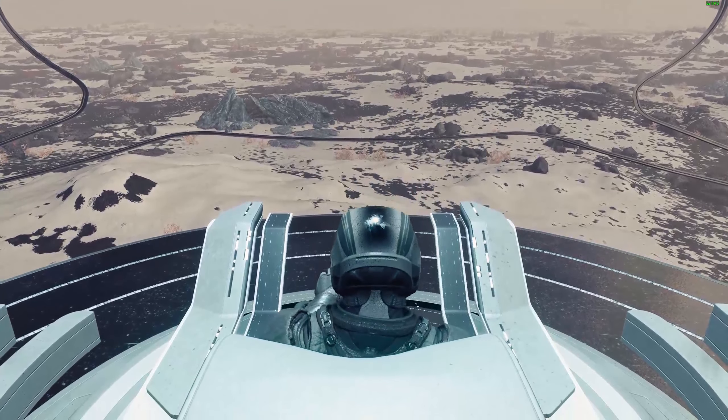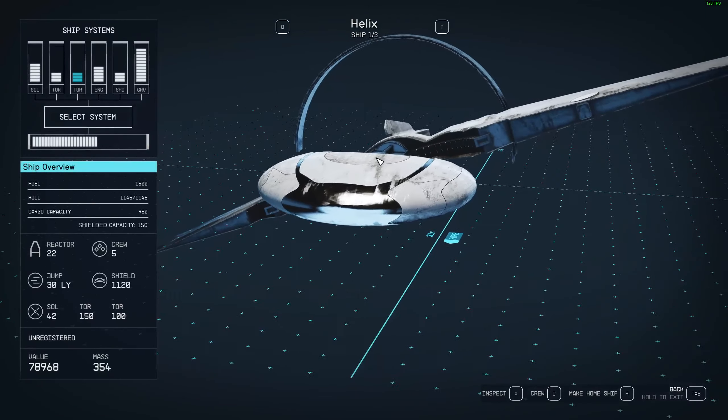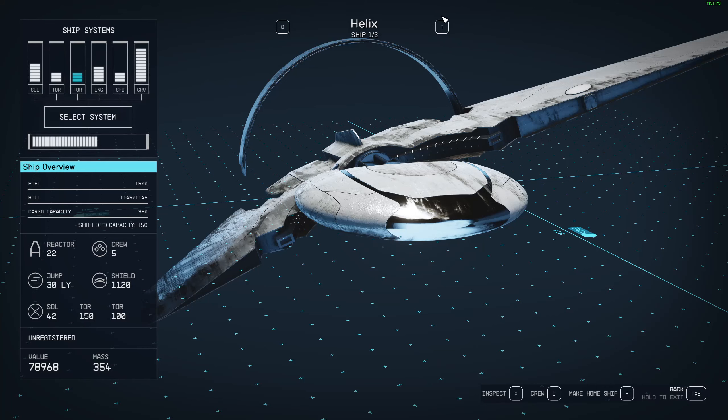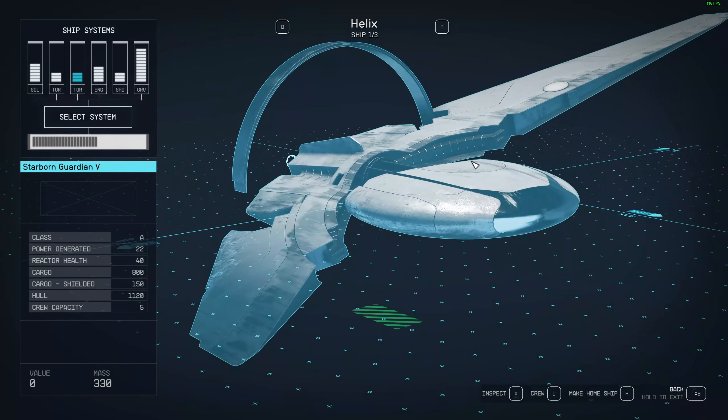Unfortunately, these ships — you can't get them up to class 6 like you can your own ship, so they will be a little bit behind. Straight away, the Helix has 1,120 shields, which is already better than the Starborn Guardian 1. The Starborn Guardian 6 can't be directly compared because it's been upgraded six times. You can tell that one has more shields, but this has two torpedoes.